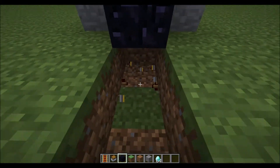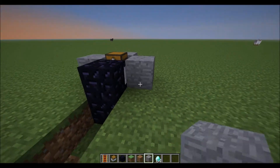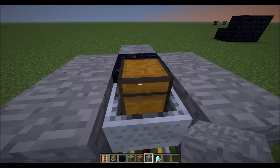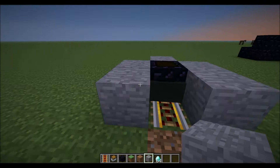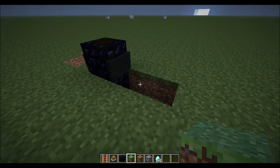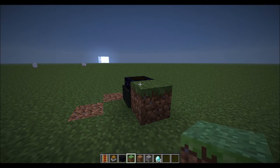So then you can go down and destroy these blocks, and place one under it. Come around here and just add some extra support, and destroy this block. Then you can go ahead and push it straight into your wall block. And then you can just destroy everything — just be careful not to hit the block, especially if you're in creative.